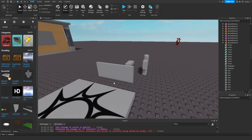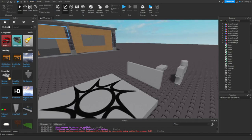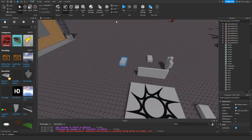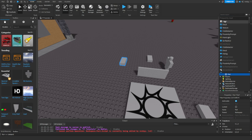So basically once you have that, you're all set to go. First things first, you want to make sure that you have everything correct. We're going to get a part right here, anchor it, turn off CanCollide, and inside of this part we're going to put in a normal script.